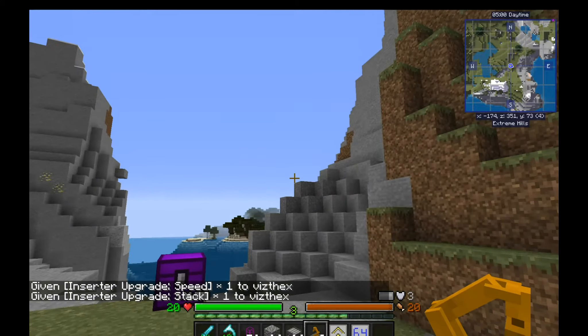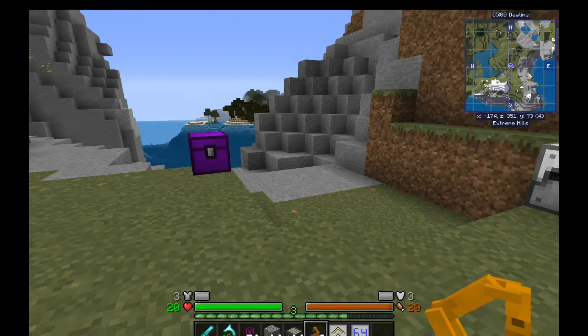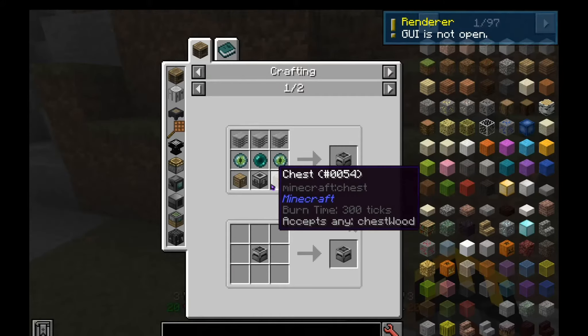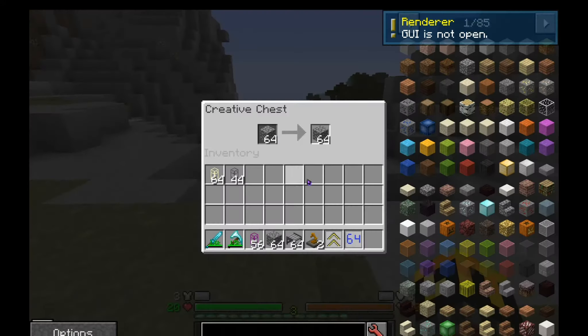Welcome back. I'm going to be covering inserters from Magneticraft. I've got my basic setup of a black hole unit, which just stores a huge amount of one item — that's more of a late-game thing. And then I've got my creative chest, so pretend this is a quarry. Just for the sake of example, I'm going to give myself infinite cobblestone.